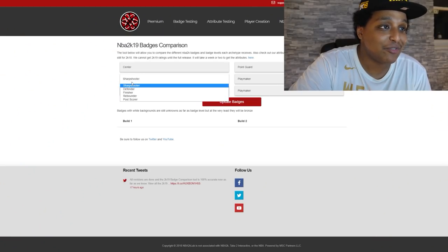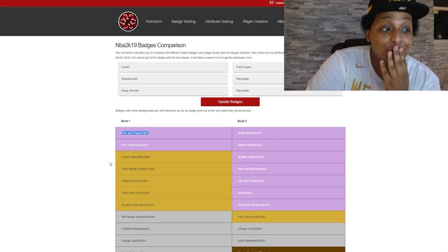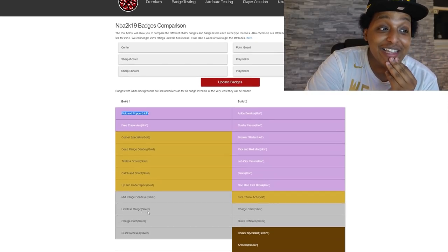Let's hop on 2K Lab for a second and input the badges. The biggest L of 2K19 so far goes to the stretch bigs because you get a pick-and-popper badge — you really wanted that? You have a silver limitless range badge with pure stretch bigs. So not only is your shooting attribute bad, but you have the same limitless range badge as a playmaking sharpshooter. But you're pure sharp. Not only are you primary sharp, you are pure. That is really funny. This tops the list very easily because of all those facts.